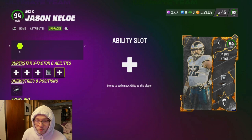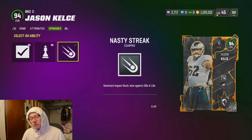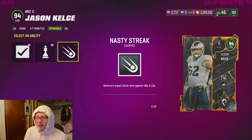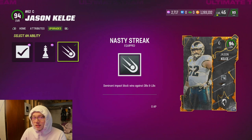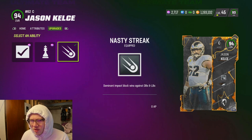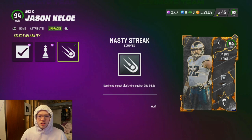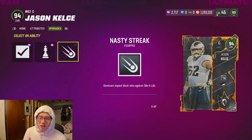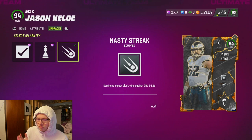Starting with Nasty Streak — Jason Kelce gets this for zero AP. Basically, when your offensive lineman gets past the D-line to the second level and touches a linebacker, safety, or anyone that's not a D-lineman, they're pretty much going to lay them out. It's a very good ability. There are other guys that get this for one AP. Put this on the guys that actually get to the second level — mostly centers and guards. Pay attention to which players are getting to the second level in your run plays.